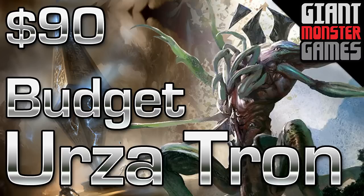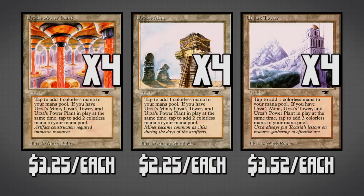Let's jump straight in talking about what is Urzatron. Urzatron is the combination of three different cards: Urza's Power Plant, Urza's Mine, and Urza's Tower. Individually these cards only produce one colorless mana each, but if you have one of each on the battlefield, they produce a total of seven mana — Power Plant and Mine producing two mana each, Tower producing three.